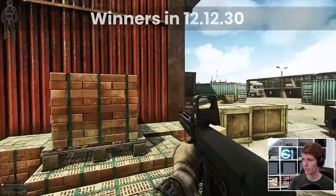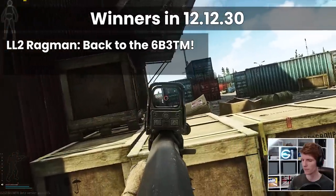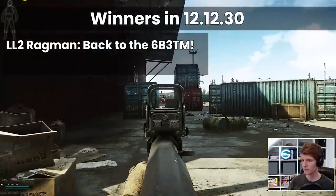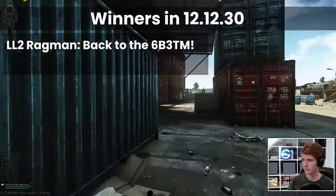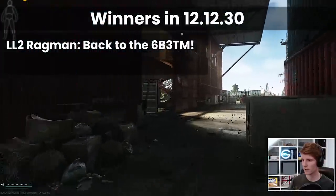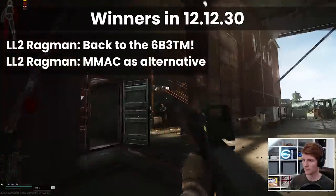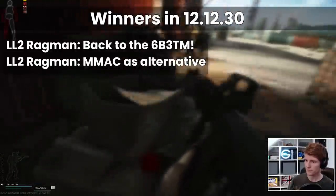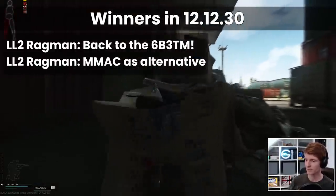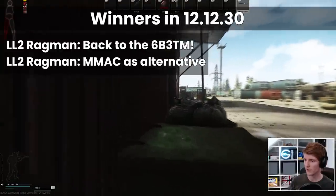So overall, which are the winners this patch? On level 2 Ragman, the 6B3TM is the clear choice once again with its low price, alright stats, low insurance costs and high return rate. It's not the best armour by any means but it's a good staple if you're not feeling very creative or a little bit lazy. The MMAC is still an option if the 6B3TM is sold out or you want a bit more durability on bigger maps, but I would really advise against using it close up because of the lack of stomach protection.